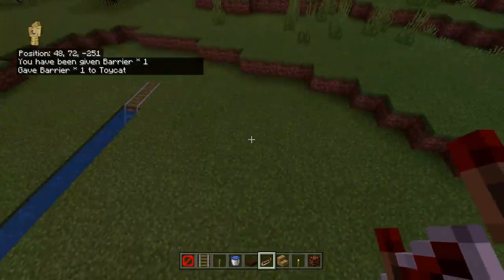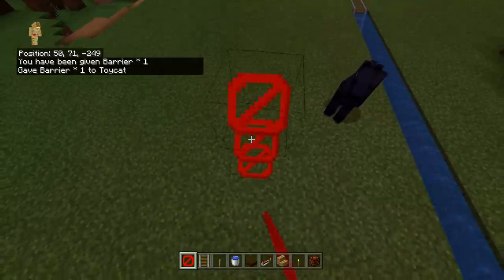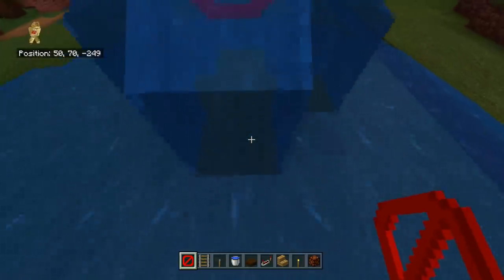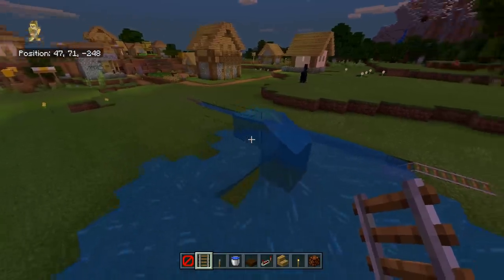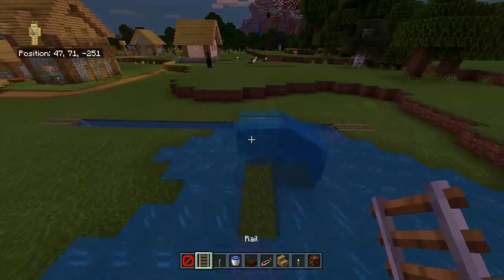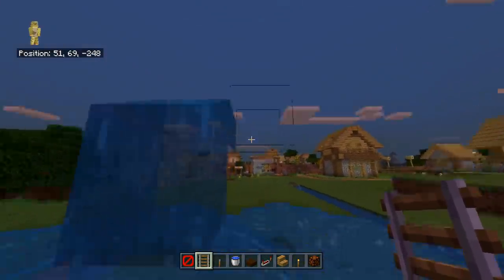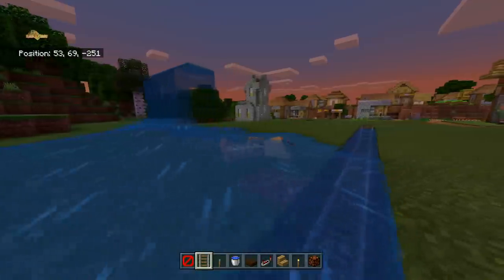One of the things on the list that surprised me is the barrier block — apparently you can have water in the same block as a barrier. That is really useful for map makers. Using barrier blocks, you can have water that flows from nowhere, but you can't get through it as a player — there's a wall right there and you'll know it's barrier blocks. It's super goofy and hopefully good for map makers, though it's very confusing to look at as a player.